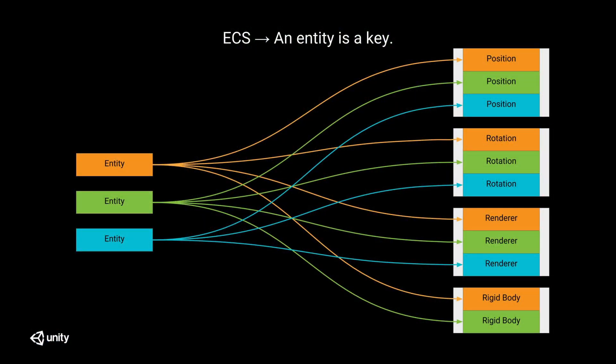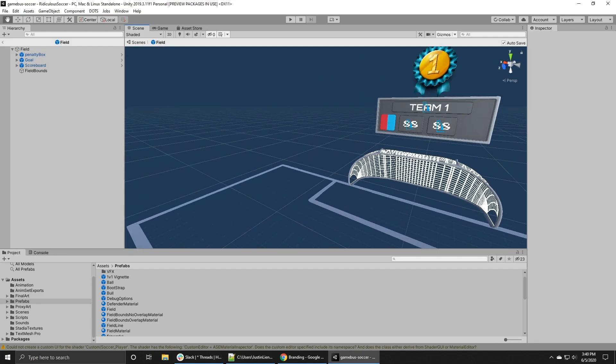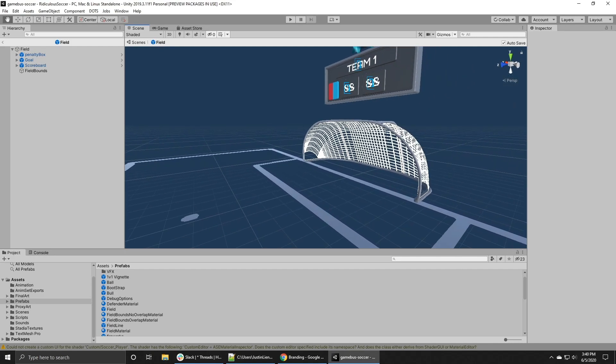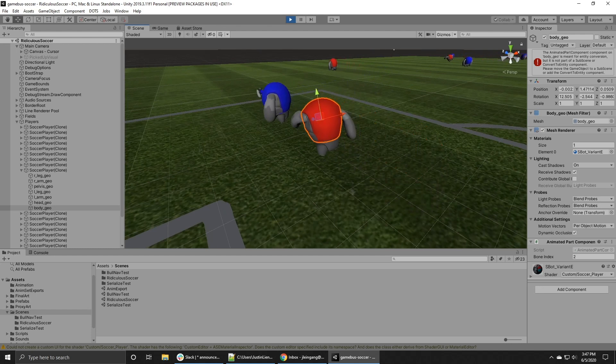We had to get our heads around ECS and all its limitations. It's a high-performance system, so naturally there are going to be trade-offs. In this case, one of those trade-offs was ease of use and ease of development. We had to make some concessions in terms of our normal workflows to get the performance that we needed out of the project.